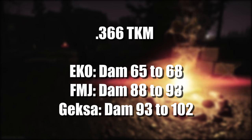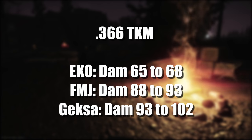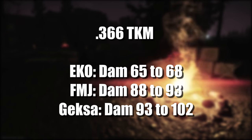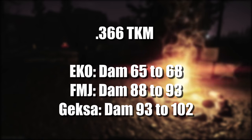Now on to .366 TKM. The EKO has had its damage increased from 65 to 68. FMJ has had its damage increased from 88 to 93. And GEKhA has had its damage increased from 93 to 102.